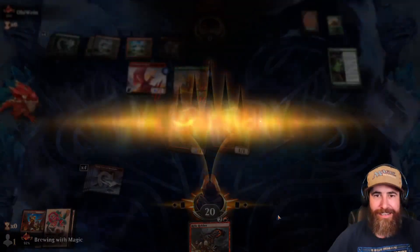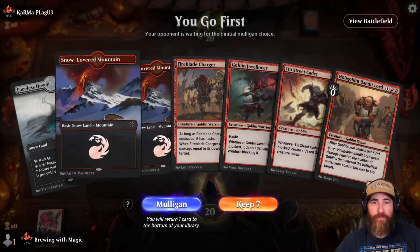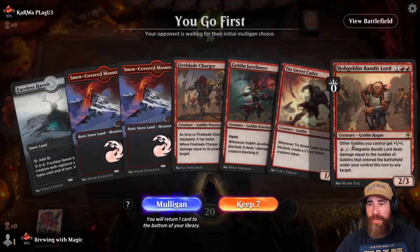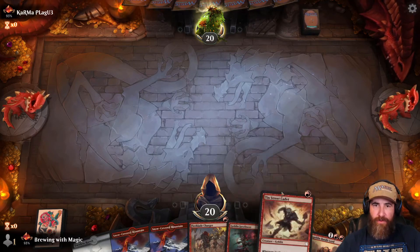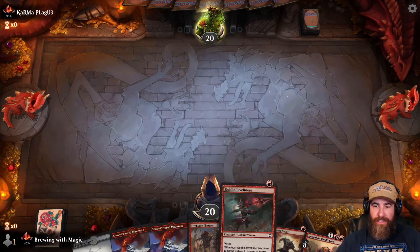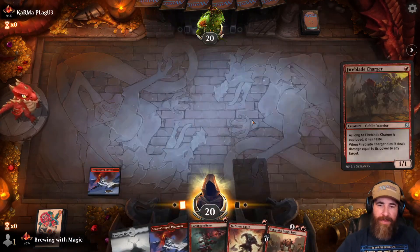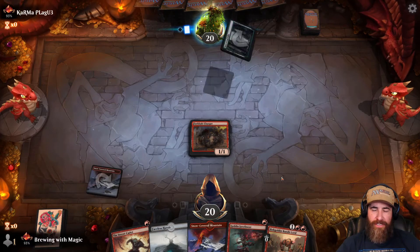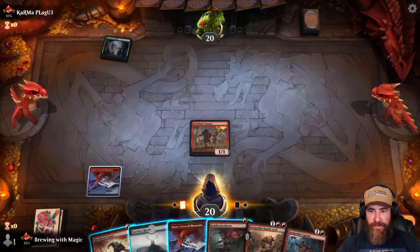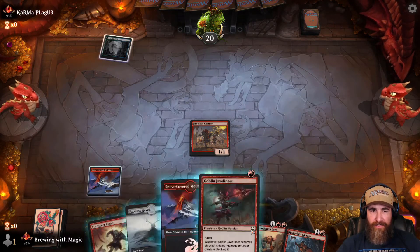They were getting big! Karma Plague — could be positive or negative. We go first with three lands and three one-drops and a Hobgoblin Bandit Lord. You can't mulligan this hand. This card has haste, this one doesn't, and this creates really awkward situations. They are blue-green which means they're not going to have a whole lot of removal. I need to get this on board — let's get the Cadet out first.